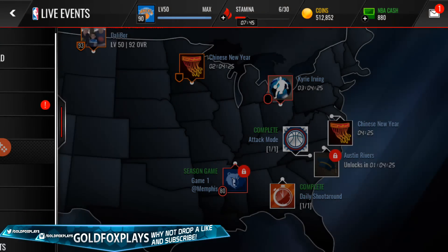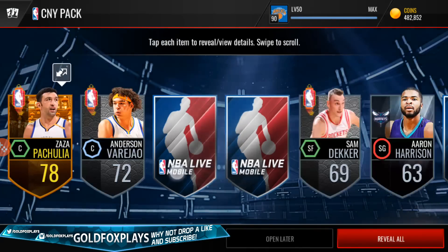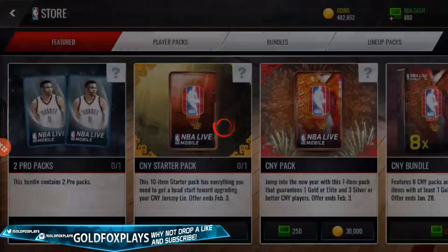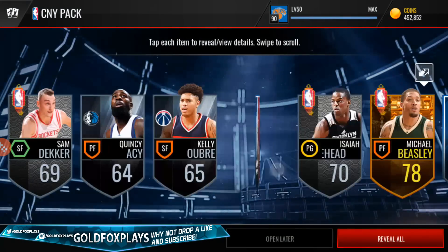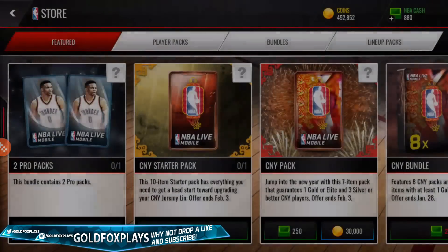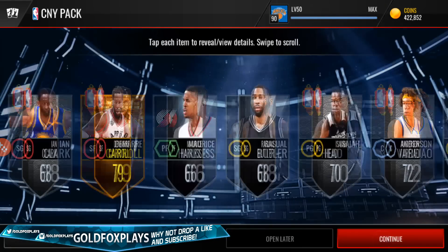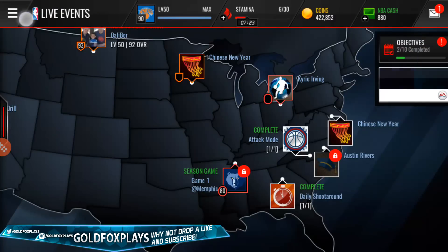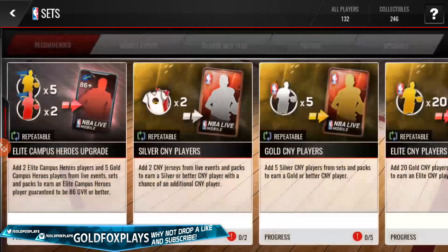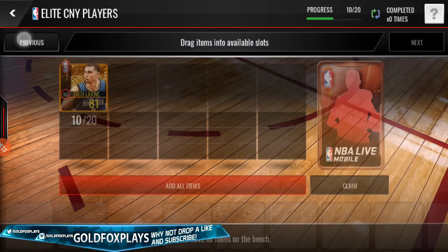Maybe we'll open a couple more packs and try to end with profit — that would be ideal. We get Zaza; can we get another elite player? Honestly, anything we get right now is a bonus because we already pulled that amazing DeMar DeRozan. Last pack — Damari Carroll, nothing too exciting. So let's go to the sets and complete some things. Let's go to Chinese New Year and see how many players we can complete — we can complete 10.